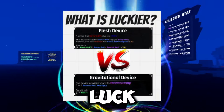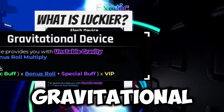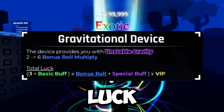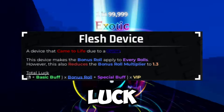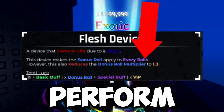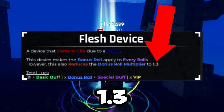This leaves us with the factor of luck, and the Gravitational and Flesh devices are fighting for this. The Gravitational device gives you a x6 luck multiplier after 10 rolls. The Flesh device makes the bonus luck apply to every single roll you perform, but it also gives you a debuff of making your bonus roll luck 1.3.